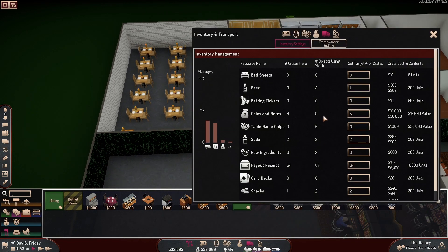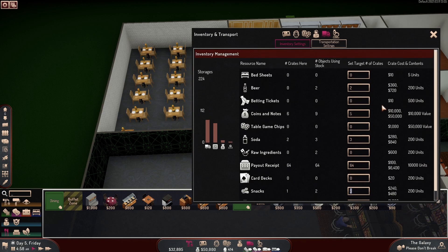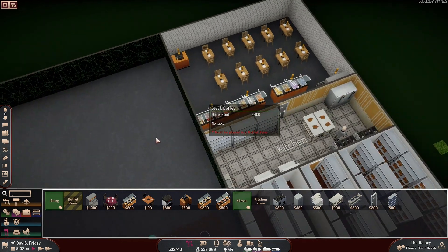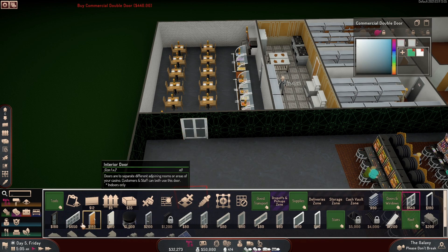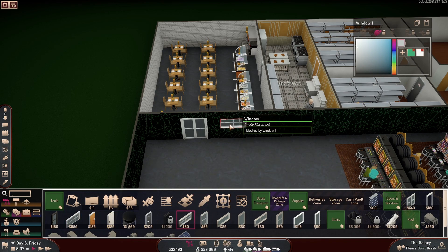Let's check inventory — what do I need? We need two beers, cash notes are fine, we need three sodas. Oh yeah, raw ingredients — there we go. I was like, how are they gonna cook stuff? We're up to three. And now we need a door — let's get them a nice double door here, boom. Maybe a couple windows to see inside. There we go — that's at that window. And a smaller window over here.